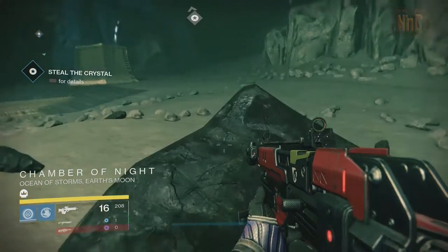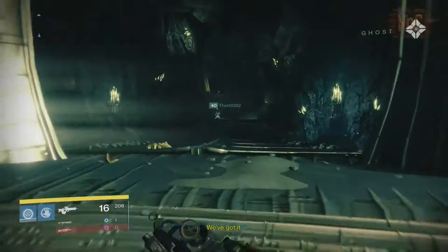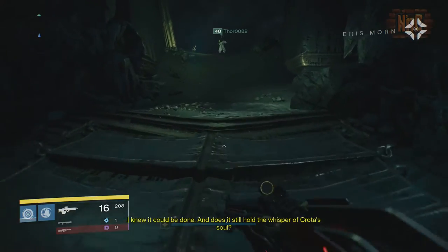After this happens, you'll find this rock in the middle. It's actually a crystal containing Crota's soul that Eris wants a piece of. Just grab a piece of it for Eris and forget about it. This is when things start to go awry in the mission.